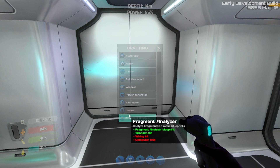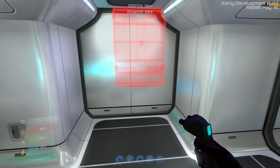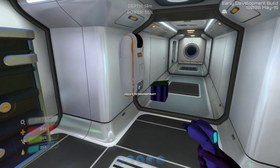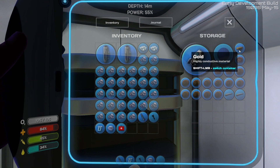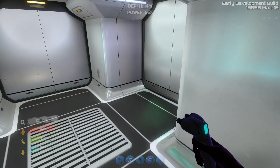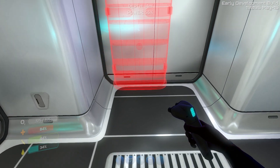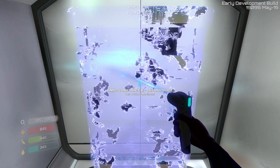We're going to need lockers. Allergies are killing me. We're going to need titanium for those lockers. That is fine, we have plenty of it. We're just going to make one locker and then we're going to go out and get some more quartz. I like hunting quartz at night, because it is a lot easier to see at night.